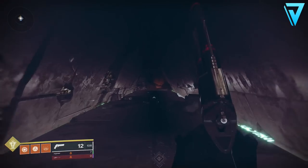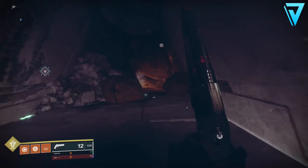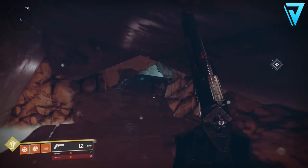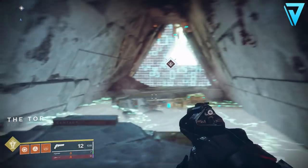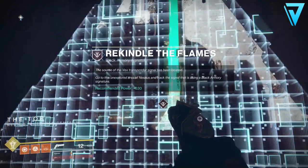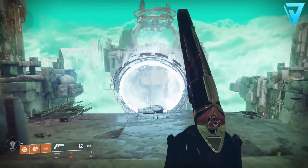Head over to the Hallows, drop down and go to the right-hand side. At the back of the room there is a Vex portal — now lit up — that we can go through. This will teleport us through the corridors leading up to the forge. Make your way down, there's a narrow section with low ceilings so go carefully, and when you reach the end you'll get to the next step of the quest.